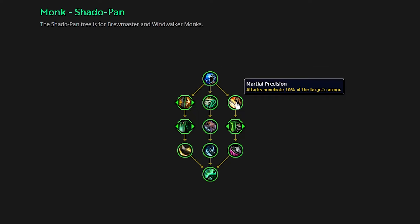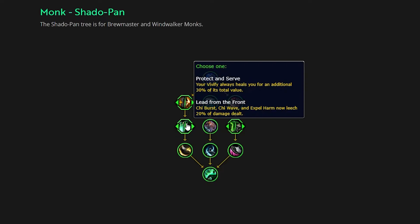Next we have Martial Precision: attacks penetrate 10% of your target's armor. This isn't necessarily a 10% damage increase — it really depends on the mob type you're hitting and the armor value of that mob. We're going to have to analyze logs to get a good number on how much this will increase damage, but it is going to be a passive damage increase, so I'm fine with that.